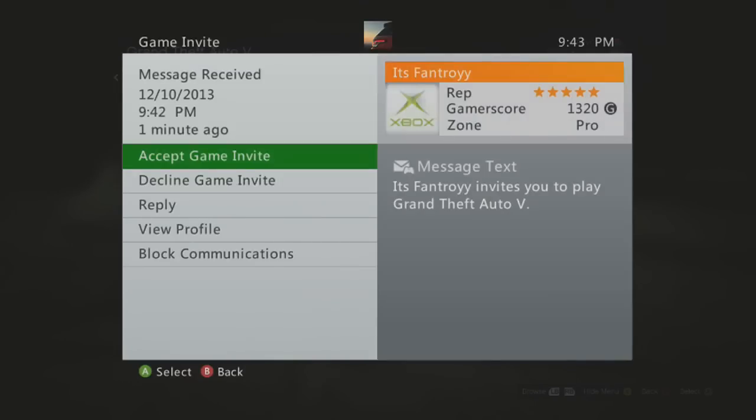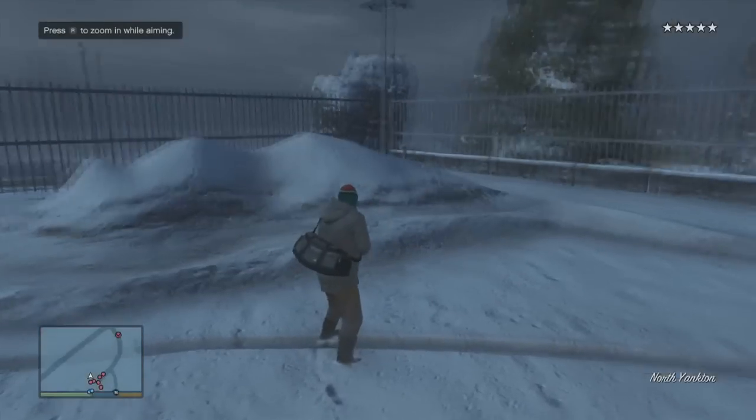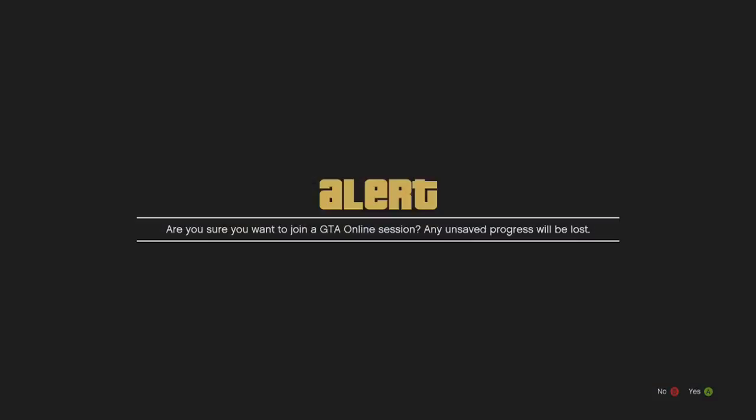You want to have your friend invite you to an invite-only session, then you want to join his game. Once you're joining his game, it will give you an alert — you just want to press yes and you should be in his game.